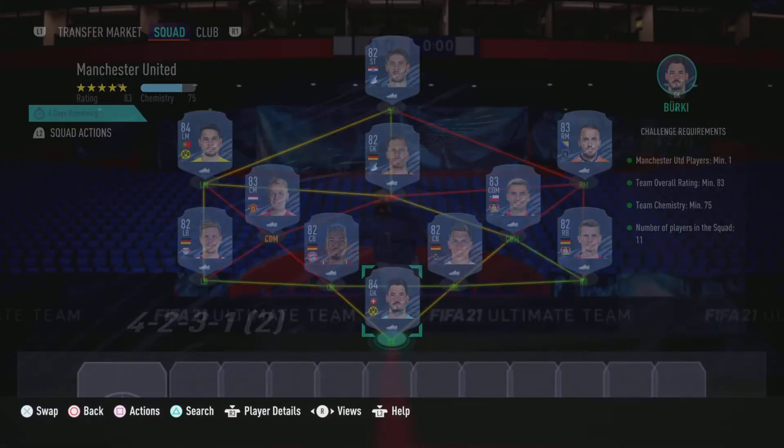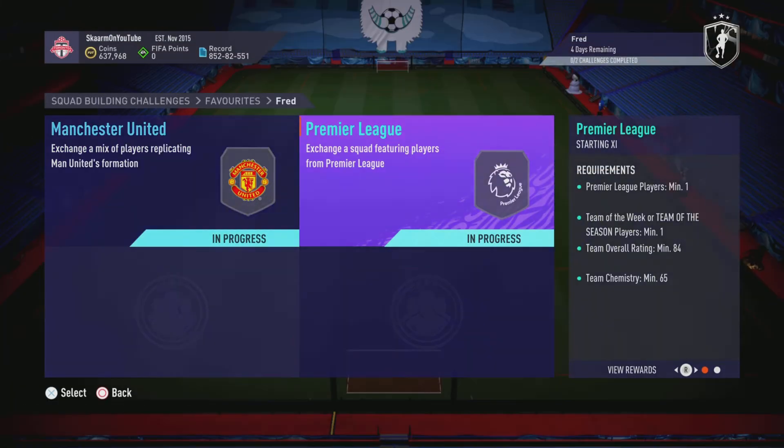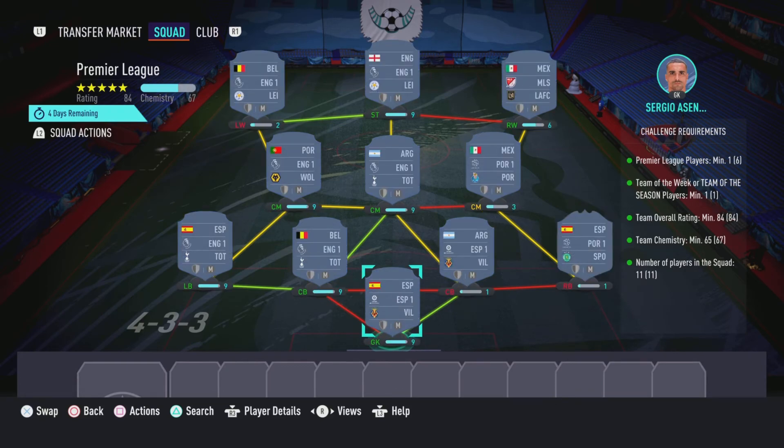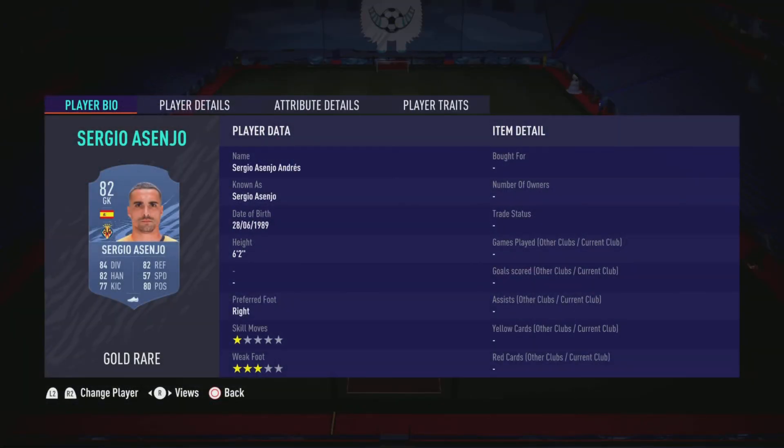That is the Manchester United section completed. Now to move on to the Premier League section — like I said, this league costs 85,000 coins to complete. No loyalty is required as you can see, and here are the players I did use.